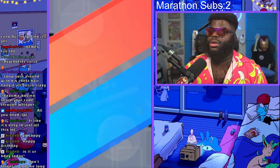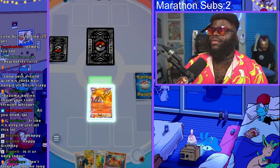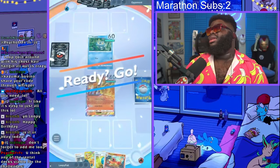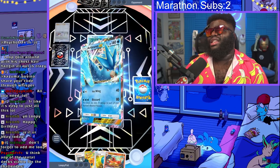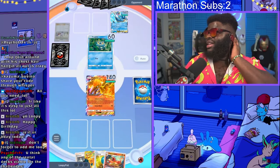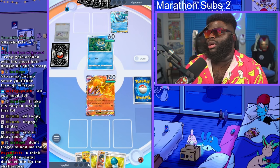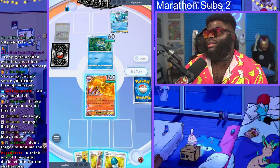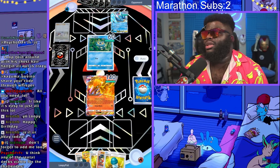We do get to go second, which is good. We got Moltres in hand as well. Their active is Froakie, not Staryu, so that's not too bad — they probably have Professor Research and Pokeballs. They didn't have Misty or anything on their first turn. We don't have the pieces we want yet, but we can start putting energy on Moltres. It's not ideal but it's what we've got.